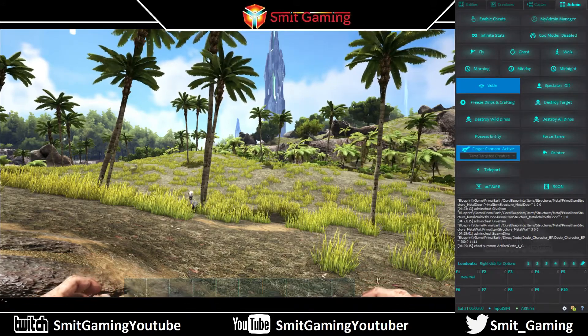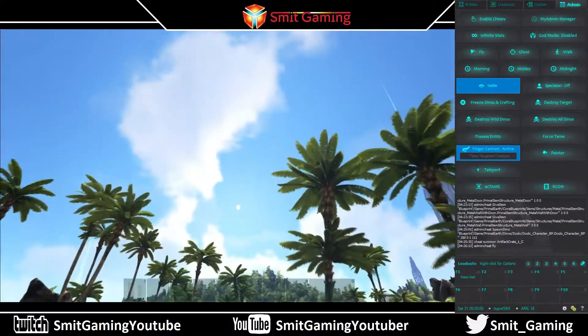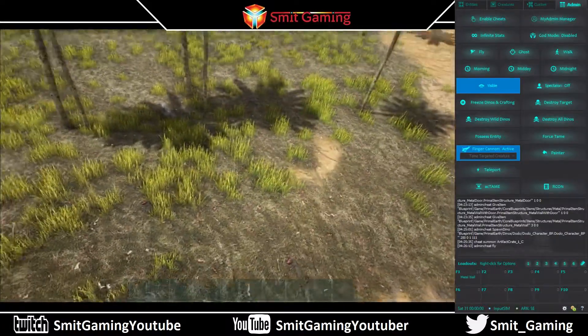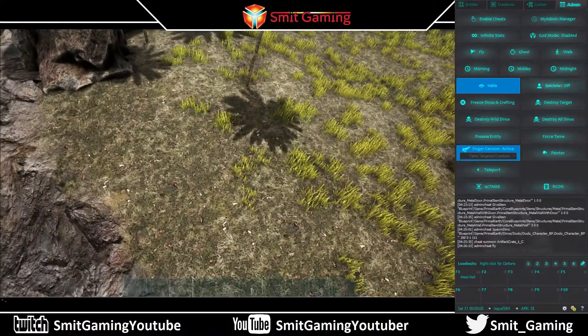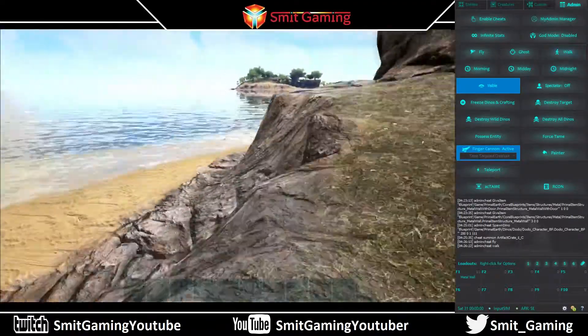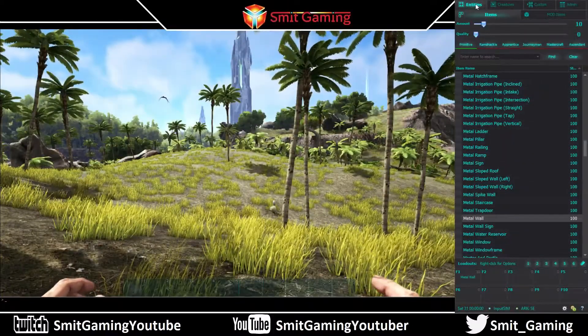For admins out there, here we go — this is really simple. If you want to fly, click Fly. Press tab, go over to fly — look at that, I'm flying. Then if you want it off, simply click Walk, and you fall back to the ground and we're back to playing the game.